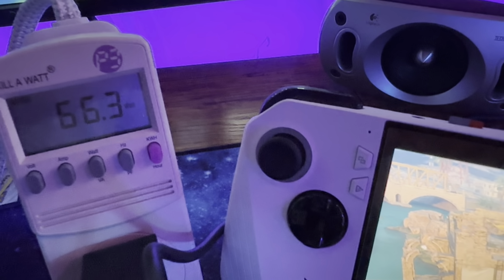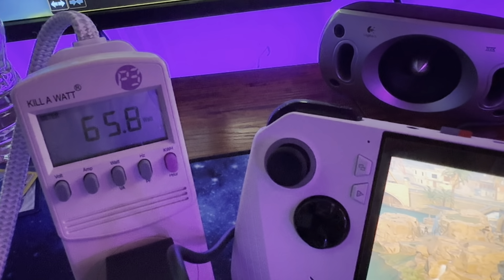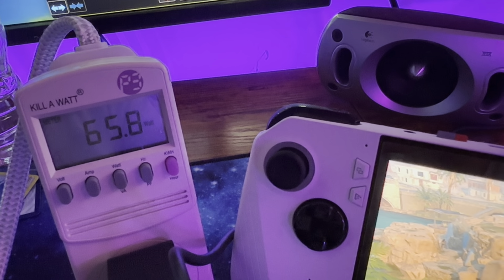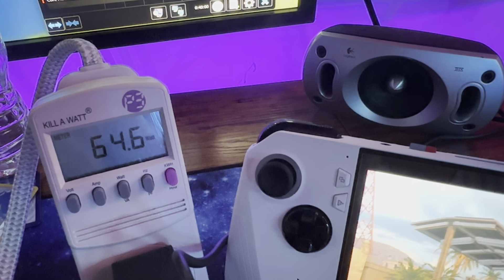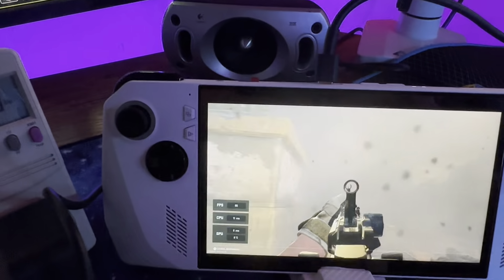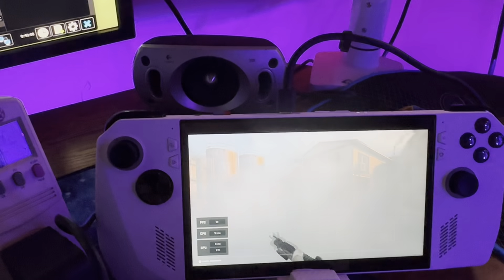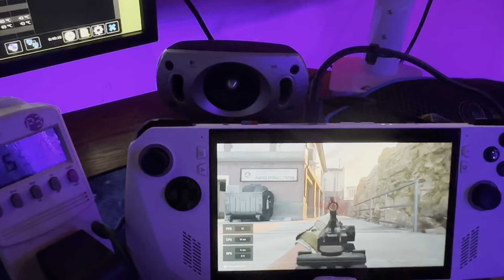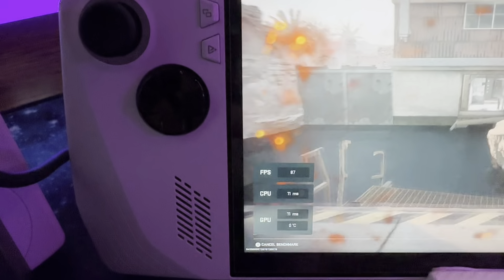As far as how much power it's pulling out of the wall, we're looking at about 65 watts. It'll peak up to about 68 in some tests like Cinebench, but generally I'd look to see about 65 watts. We're going to see our FPS jump around scene to scene as expected. Currently we do have the 8 gigs of VRAM allocation.